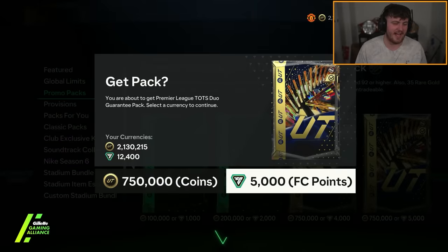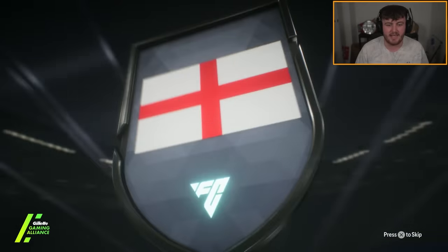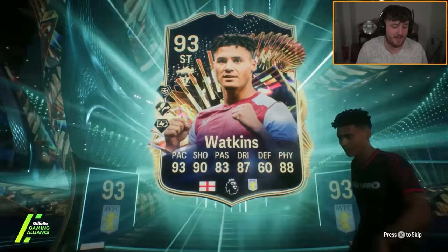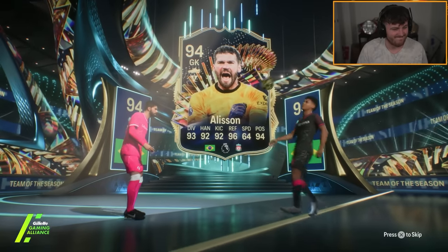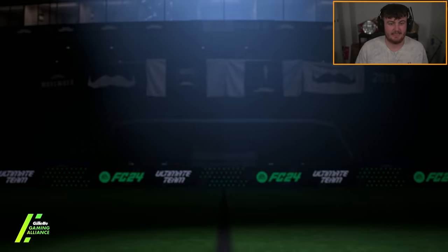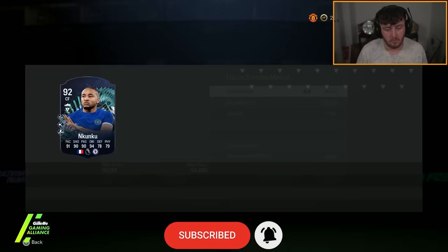Premier League Duo TOTS Guarantee — going to be English striker Oli Watkins. Not a great start. My guess is Alisson behind him. 43 Great British Pounds down the drain. In Kunku — that's not bad. It's not worth a huge amount but it's an alright card.